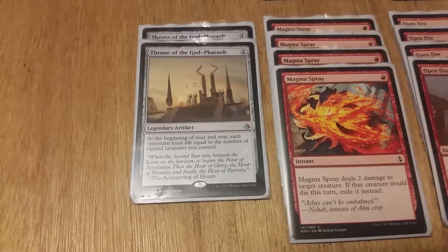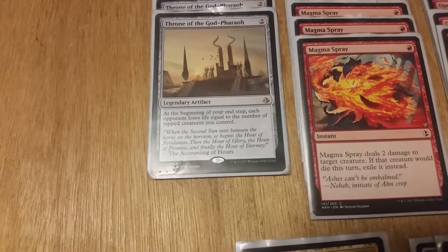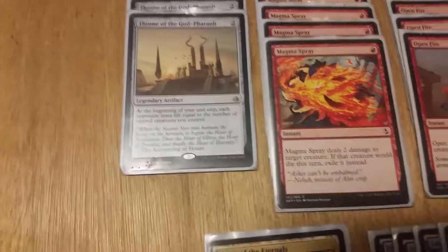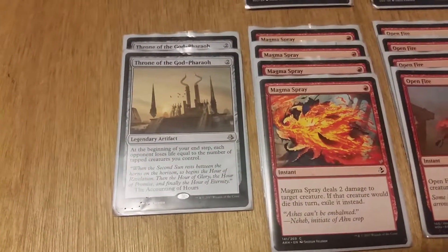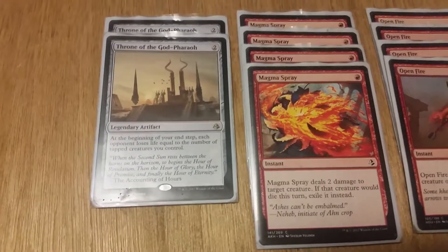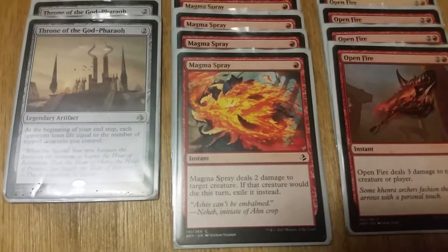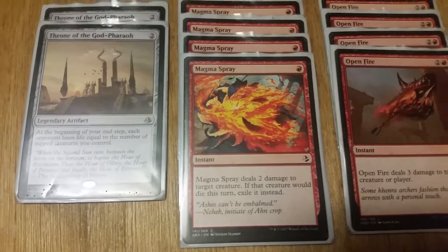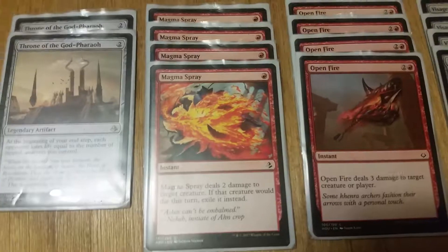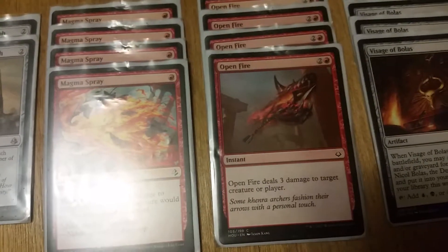Throne of the God Pharaoh — in standard format it's decent. Unless you're running a deck based on tapping your creatures endlessly I don't really see any other use for it. You can only have two on the battlefield so two is enough in the deck, with the third for draw consistency. Outside that, two of them is fine — it just lets you deal a few extra points of damage each turn. Magma Spray — one of your stereotypical burn spells, everyone knows what this does. It's decent; it's what you settle for if you don't have a Lightning Bolt.